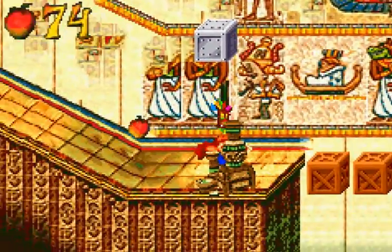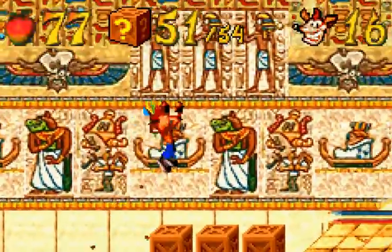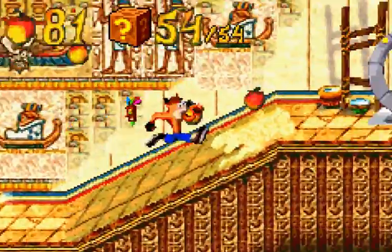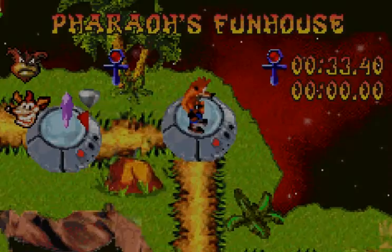Now, there's the switch, which will activate these bridge boxes, which we're just going to get them all, and we have got the gem — finally — and there we go, level complete: crystal, gem, and shard.